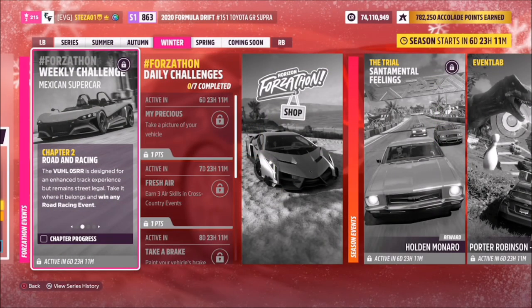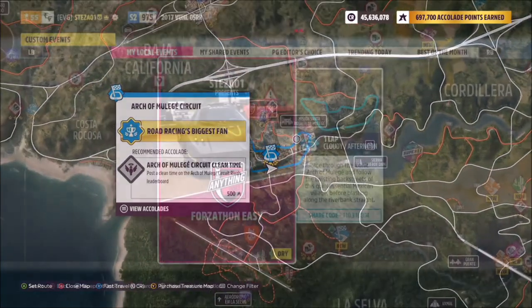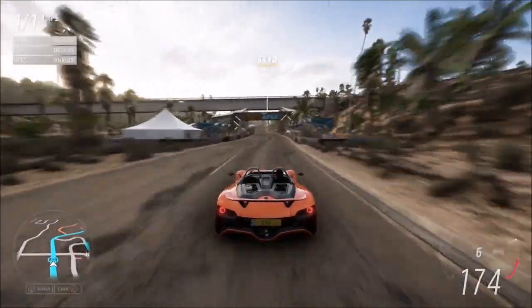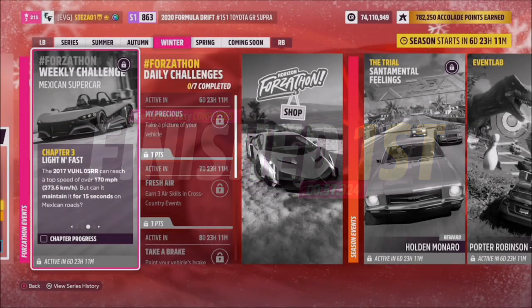The first challenge wants you to win any road racing event. I recommend heading over to the Arch of Mulege circuit road race to complete this. If you follow my channel, you'll know I have a created race for you — it's called Forzathon Easy and the share code is 110316804. It's literally one lap of the circuit with no AI driver tires, so you're guaranteed a win every time. You only have to do it once and it will take less than a minute — a nice easy first challenge.